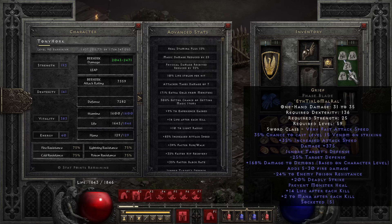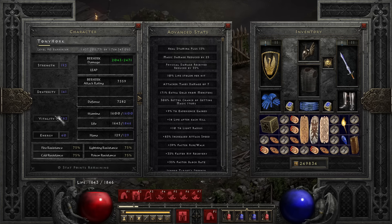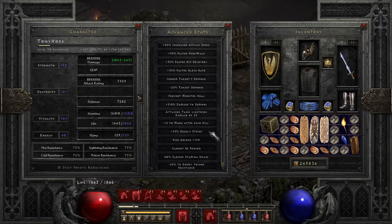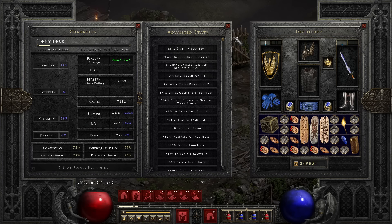Stat points: enough Strength to wear the gear of course, enough Dexterity to wear a faceplate which is 136, and everything else into Vitality. So that's the stats.